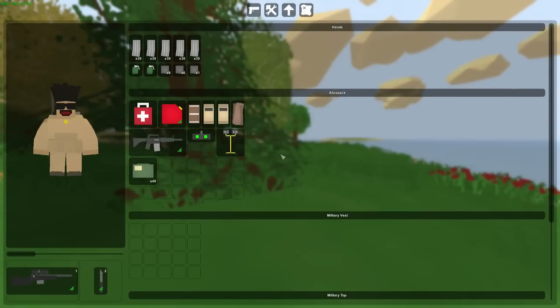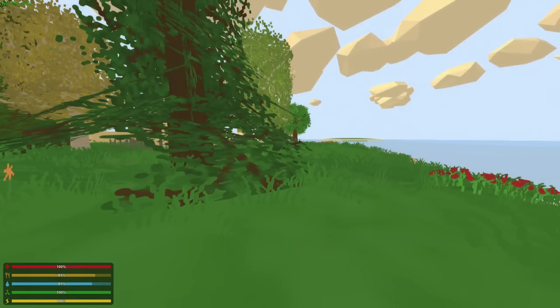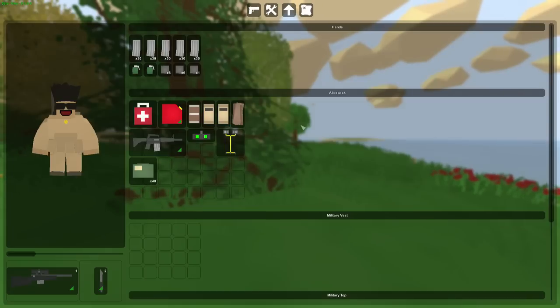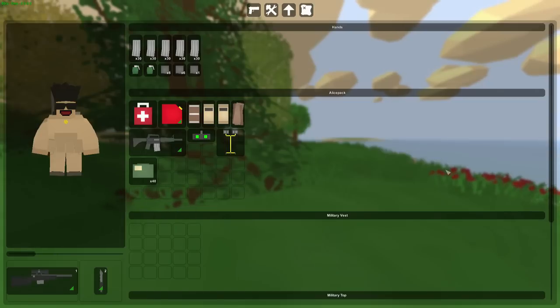When we press tab, Nelson is definitely focusing on keeping the UI as big as possible in the information section, and as small as possible in-game. In the inventory itself, we now have icons up here. The major difference in this update is that the actual space this occupies is a lot larger — before it only took up the middle of the screen, but now you can see pretty much everything in your inventory in just one screen. I think it'd be nice to divide this into two columns, with hands and alice pack on one side and the military vest and top on the right.